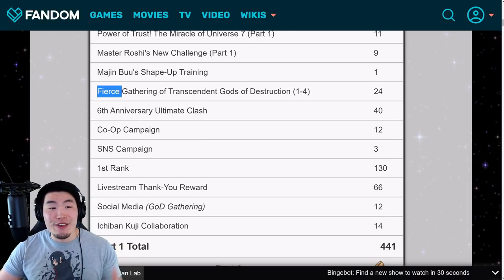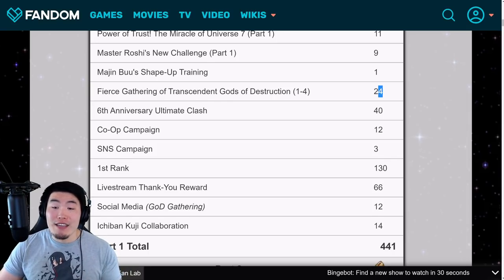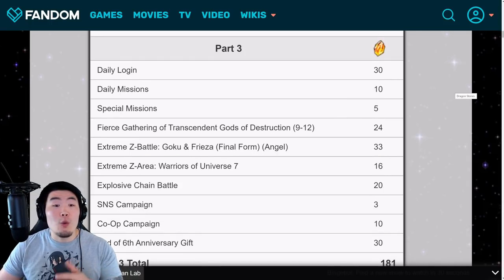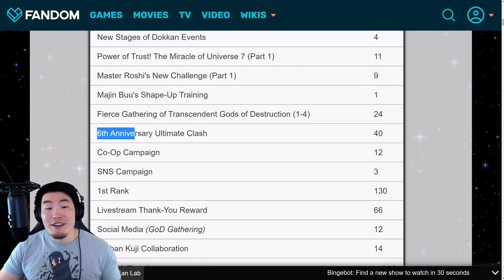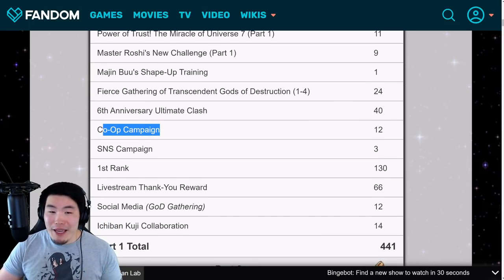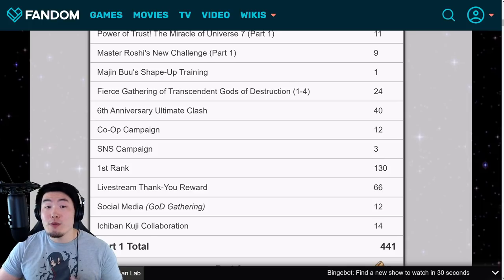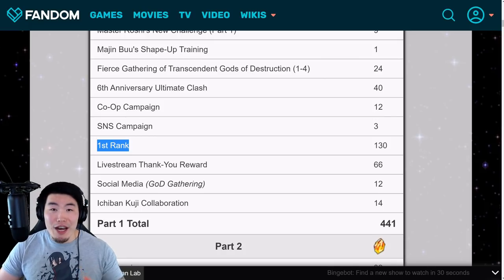There were also the Fierce Gathering of Transcendent Gods of Destruction stages one through four — completing them gives 24 stones in total. In total there are about 12 stages across the entire anniversary, with 4 stages per part. Then we had the Sixth Anniversary Ultimate Clash special edition giving out 40 stones, a co-op campaign for 12 stones, and an SNS campaign for 3 stones — on Global this will probably just be some kind of Facebook campaign.